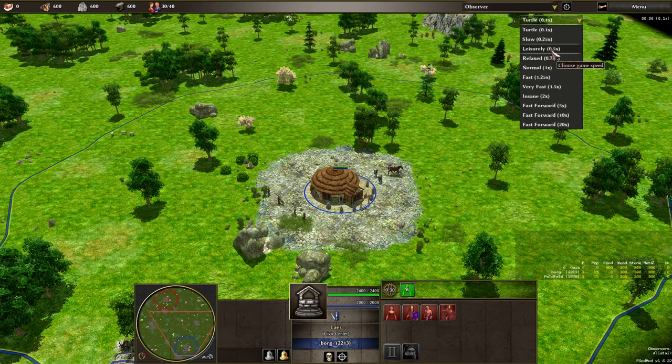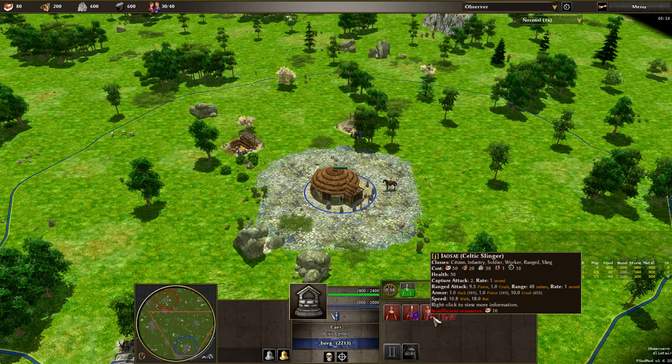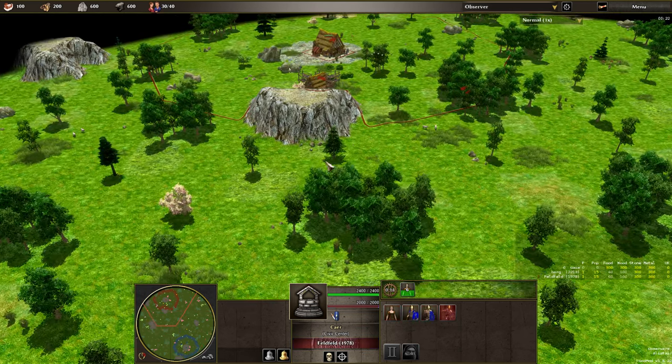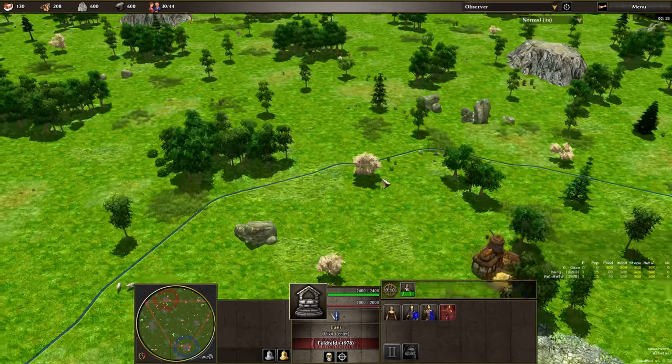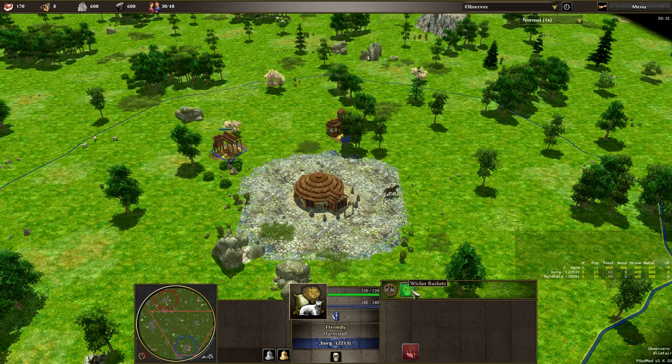The main difference in the early game between the Brightons and the Gulls is the fact that the Brightons can produce a Celtic Slinger at the first phase of the game, whereas the Gulls need to reach town phase before they can produce them.